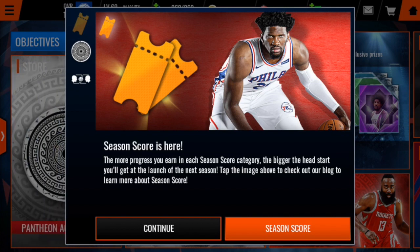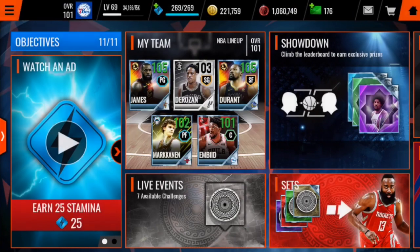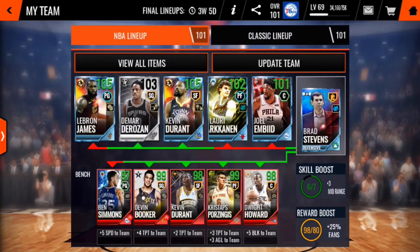If you click on the picture, you get taken to a blog post on the EA website and it talks about your team, your franchise being locked on the 2nd of September. You can see that date at the top of the screen — the final lineups, the countdown. We've got three weeks and five days left until your NBA and Classic lineups are locked, and based on what happened last season and what happens in some of the other EA Sports mobile titles such as Madden and FIFA, that's probably going to be about it.